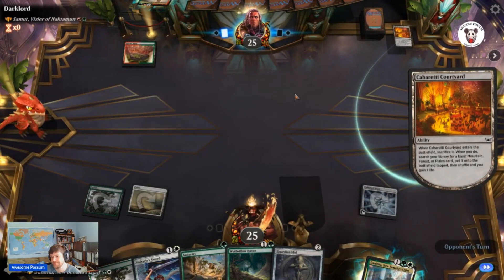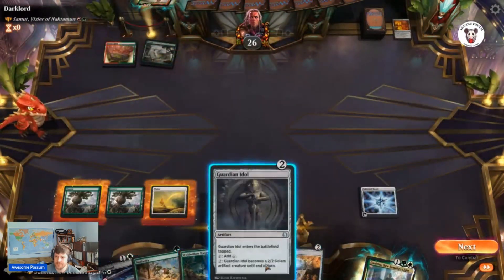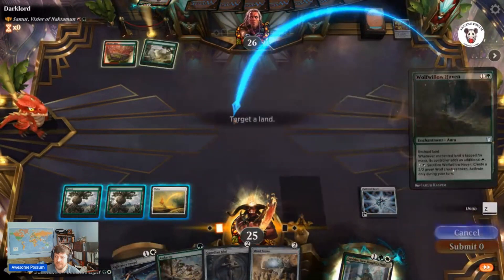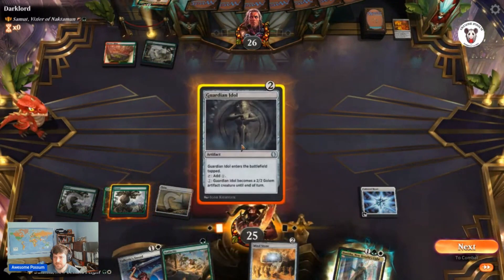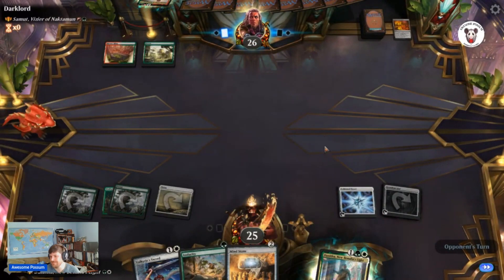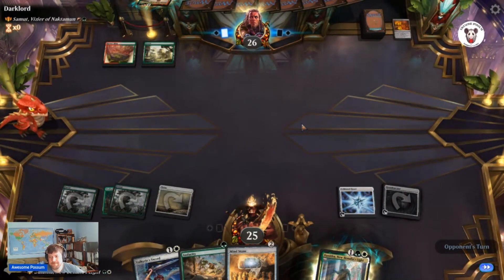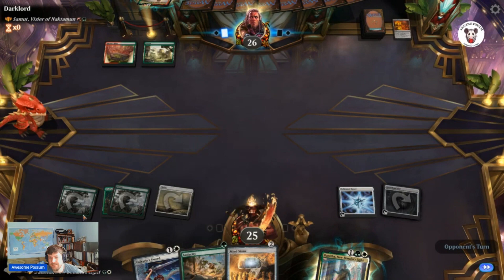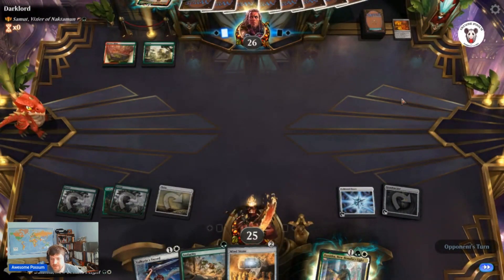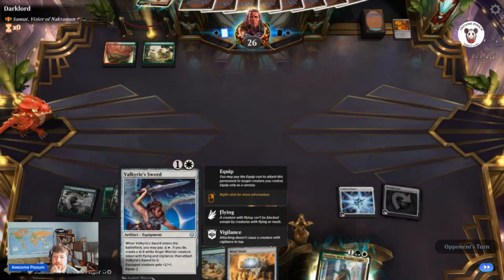Hope you're having fun today. All these mana sources for me. Should have played Mind Stone first — big mistake, huge mistake. One, two, three, four, five, six mana next turn — that costs seven. If I draw a land, I could drop a Valkyrie Sword with an extra five to make a six-five Vigilance Flying.